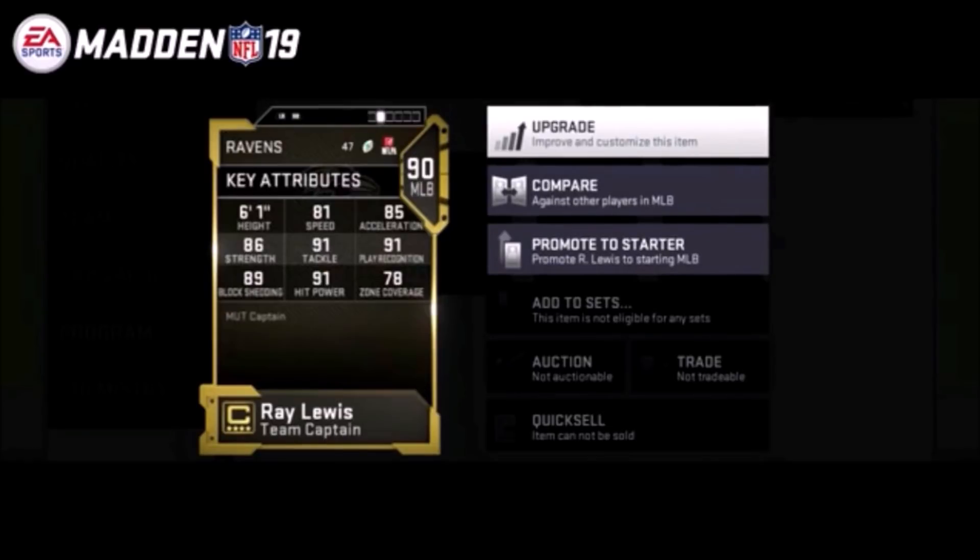First off we have 90 overall Ray Lewis team captain — remember these guys start at 75 overall but you can upgrade them to 90. Looking at Ray Lewis's stats: for a 90 overall middle linebacker, he was never really the fastest but he's mostly known for tackling and hit power. He has 81 speed, which is pretty decent, 85 acceleration, 86 strength, and a 91 tackle.